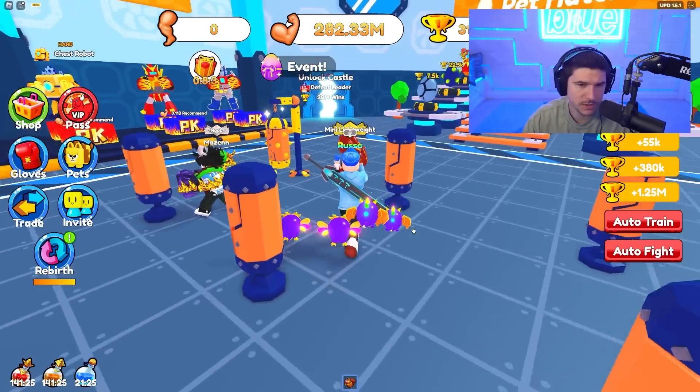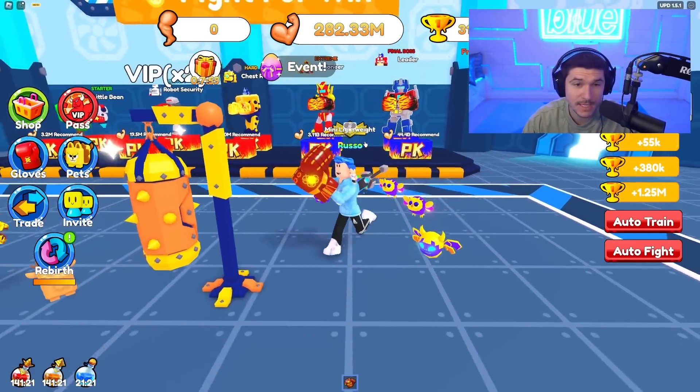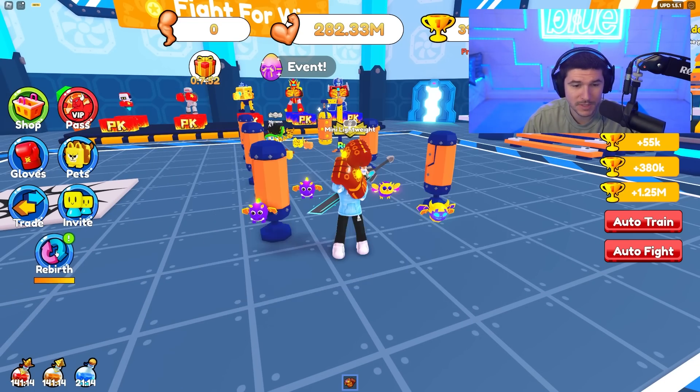That gives you a lot of wins, which is good. I'm going to need 20 million wins to defeat Optimus Prime, which is going to take quite a bit. In order to continue our series on Boxing Clicker Simulator, we're going to need probably more rebirths, better pets, better ingredients, better pizza — Papa John's.